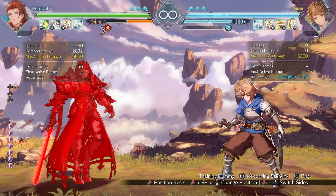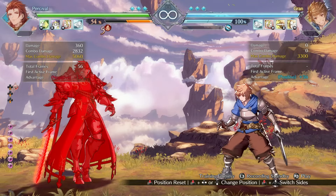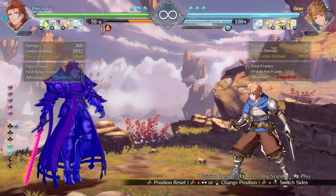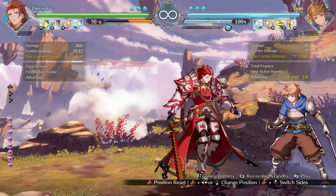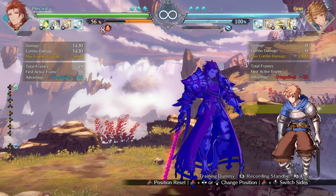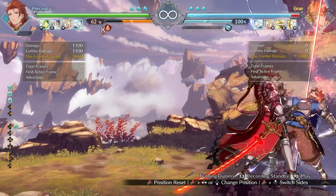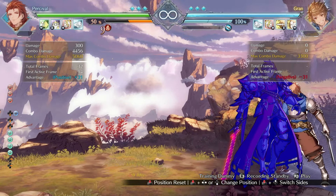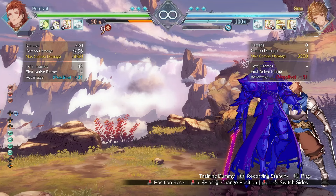From mid-screen, if you do the second hit of a triple attack into the ultimate down special, you're able to link it into a far light attack — a very tight link, but you do get an airborne juggle and can potentially get more off of it. In the corner, you can do the full triple attack sequence and still link to a far light. Once you're above five stocks, you get significantly more hits and you're able to link things like a close heavy slash, incentivizing Percival players to use the ultimate down special to get stocks above five and then cash out into huge damaging combos.